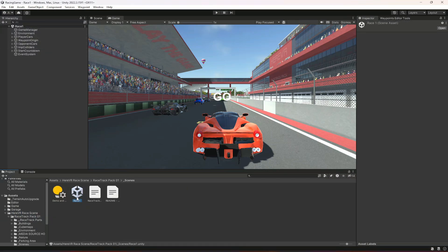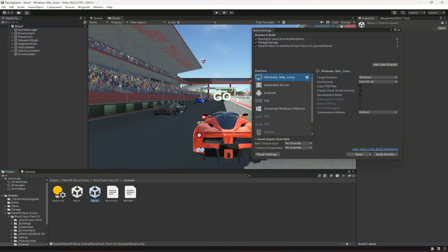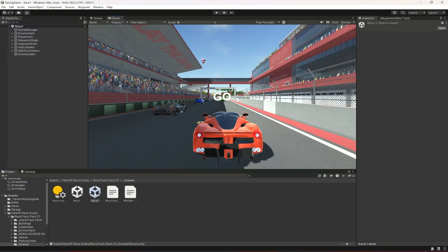Let's duplicate this and name it race two. Also click on Build Settings and drag and drop race two in there. Then double click on race two to open that scene.